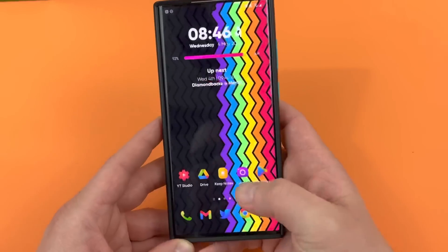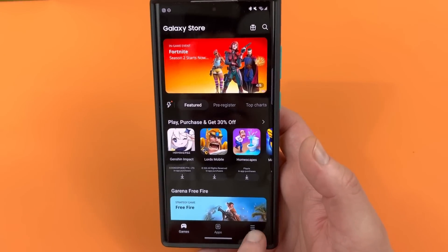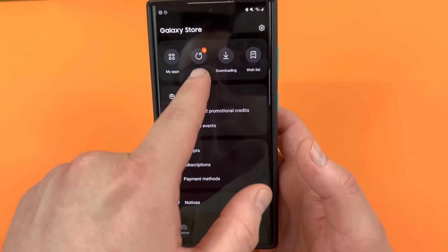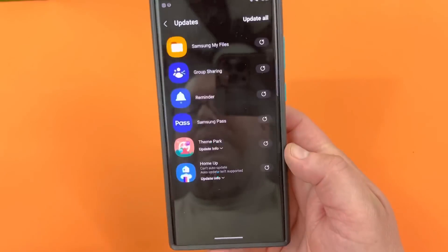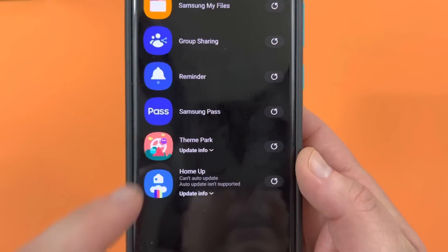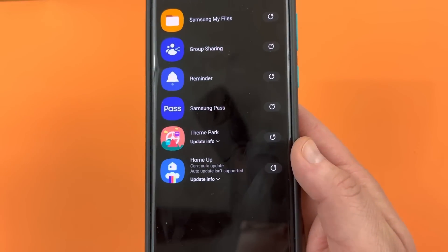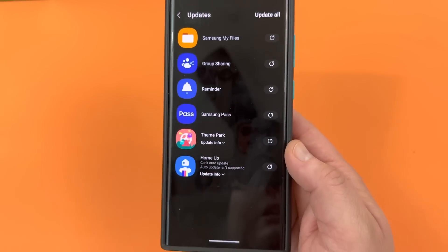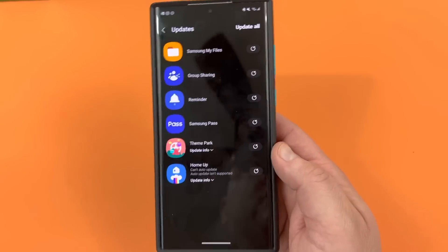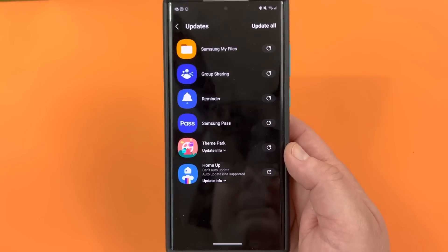You can find this inside the Galaxy Store. Open up your Galaxy Store app, go to menu, navigate over to updates — there are actually quite a few Samsung updates rolling out today. But the two I want to talk about are Theme Park and HomeUp, which are two of the GoodLock modules I use the most for icon packs, custom icon packs, and also HomeUp to change things like my app drawer, which a lot of people ask about.